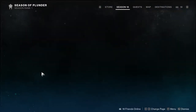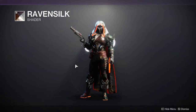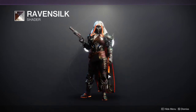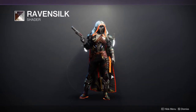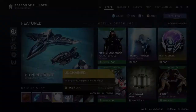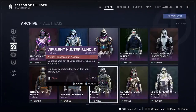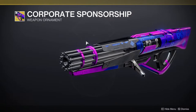Now for the Eververse store — we have a new shader called Raven Silk, which has a white glow. I'll reserve my judgment until I see it on better armor. We also have Four Squad Display and Unchained — not entirely sure what that is — and Corporate Sponsorship for the Sweet Business, which looks cool, like a diet energy drink brand.